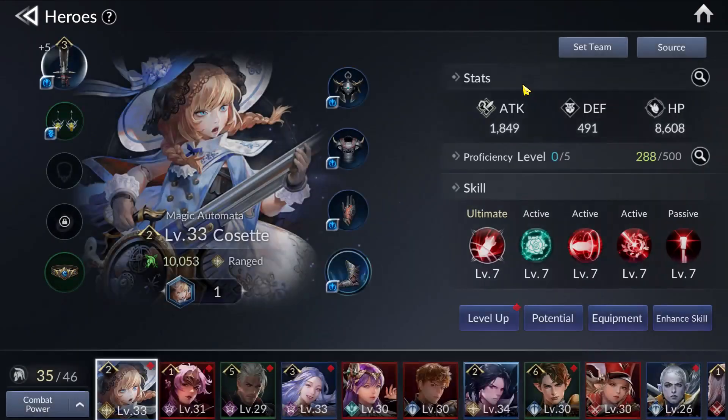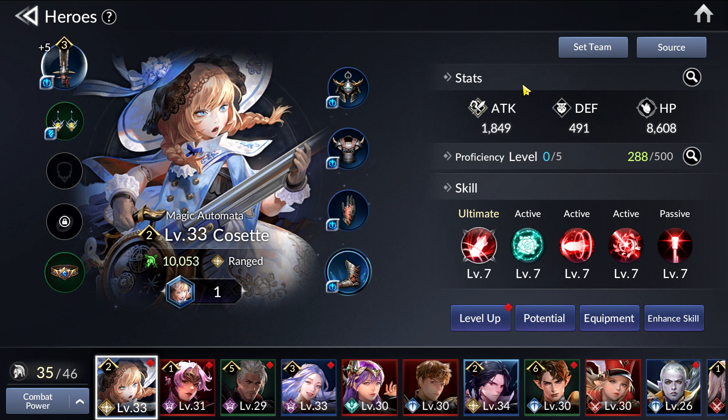I've gotten so many heroes leveled up. If you saw on Monday, I didn't even have Shane, I didn't even have Cosette — I didn't even have a proper DPS for my PvE content. But the day after I managed to get Shane, and I pushed my account CP to 170,000. I also pulled a Cosette from the banner, so it really helped.